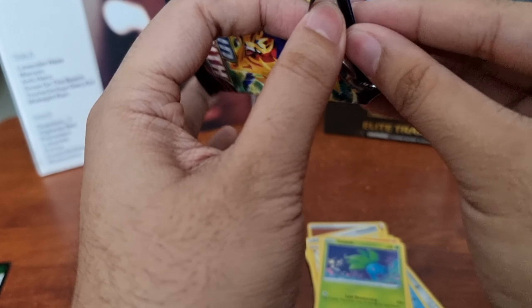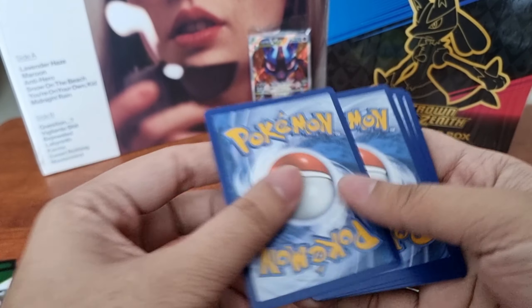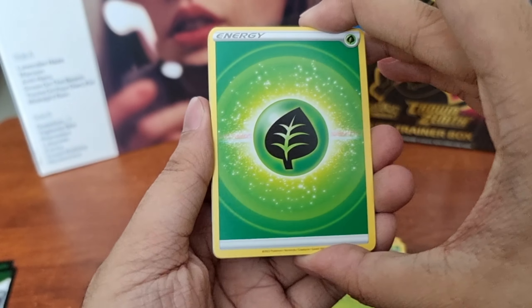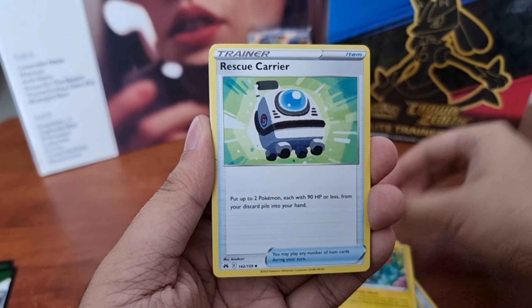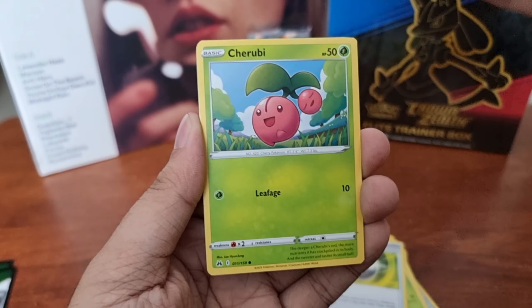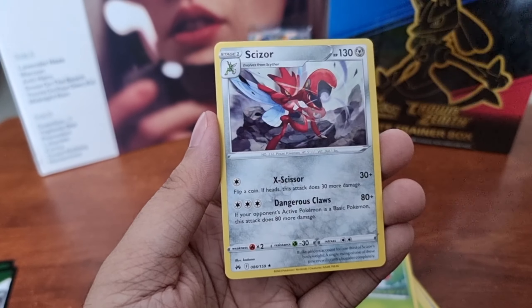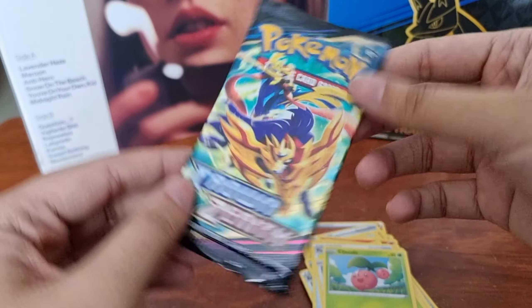In here we got Energy, Luxio, Electric, Rescue Carrier, Starly, Scyther, Poké Ball, Yungoos, and Cherubi. Then a Reverse Holographic Electric. And for our rare, we got Scizor Regular Rare. Third booster pack! In here we got Energy, Digging Duo, Girafarig, Pinurchin, Energy Search, Salandit, Grubbin. Then we got Scrap and Wulurum. Our second hit for today's video — Galarian Gallery Magnezone, nice! And for our rare, we got Simisear V — our third hit!